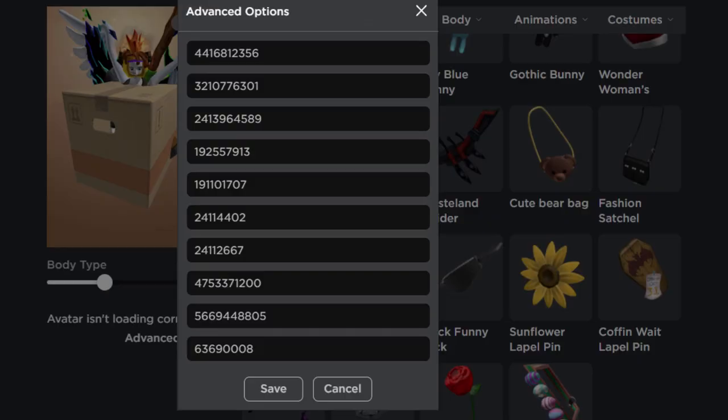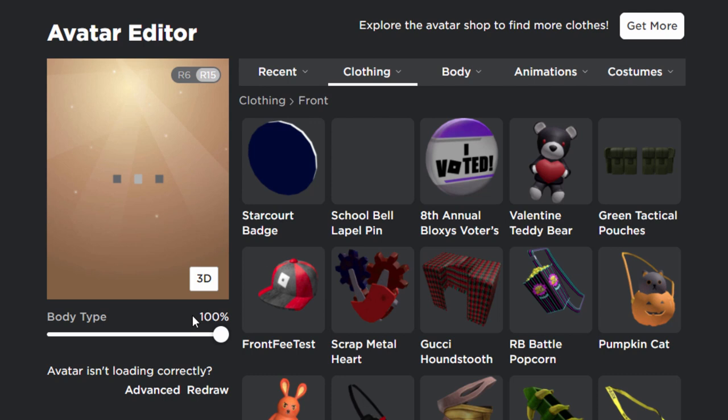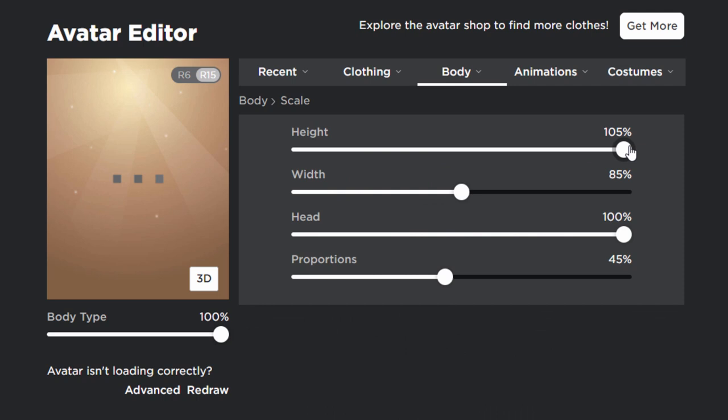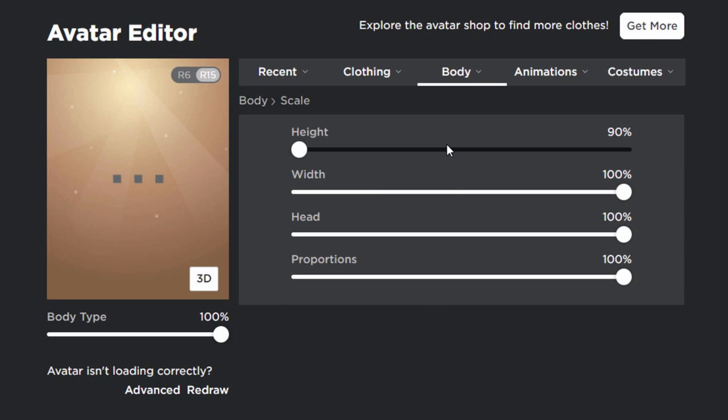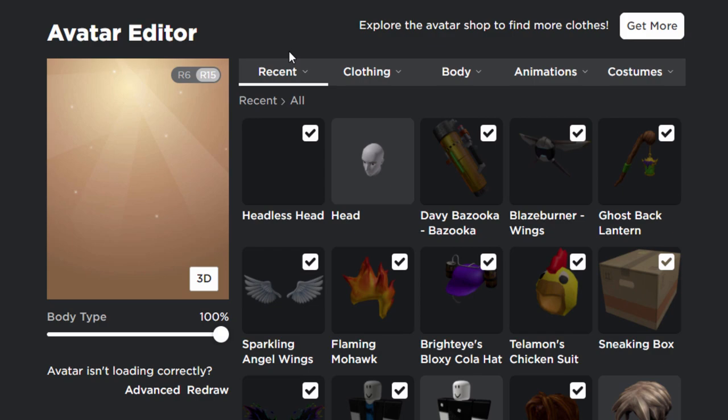That is the maximum number of accessories we can wear — clicking on Advanced confirms we can't add any more without removing one. Now let's edit the scaling options. I'll make my avatar really small, which I think will be funny. Going into body and scale to adjust settings, then into body and heads to add the headless head. R15 is selected, and I think that is the avatar pretty much done.